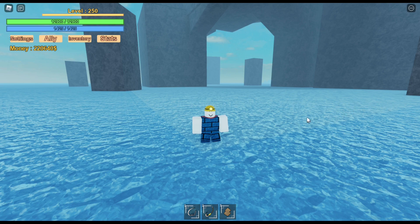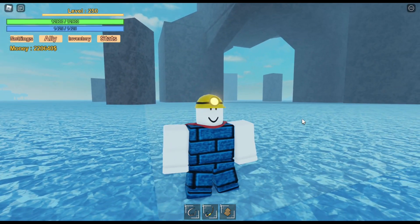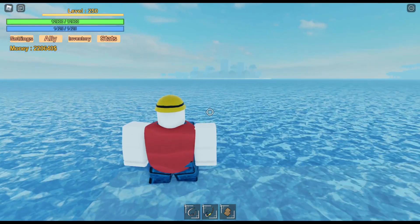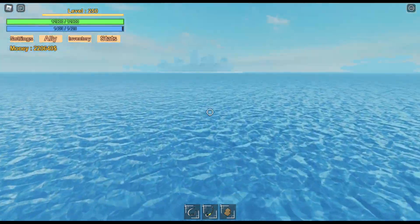The last island is called the Abandoned Island, and we're gonna go to that Abandoned Island that everyone is talking about. The Abandoned Island is just to the right side of the Pillar Island. Go ahead and go there.